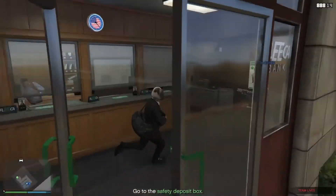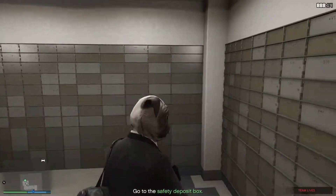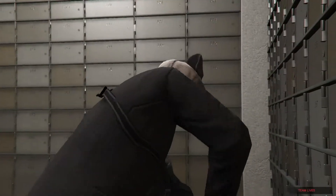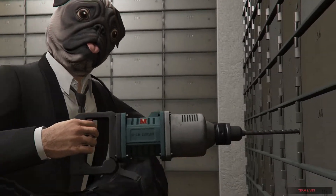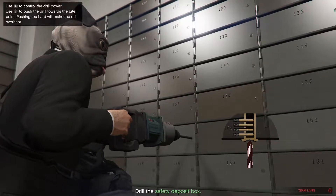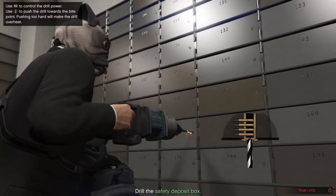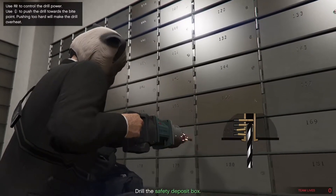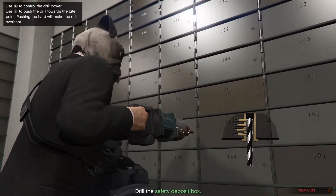Yes, it is a robbery. The driver is required to control the customers in the bank through the use of machine gun fire, whilst the driller goes through to the back room to locate the security deposit in question. At this point, it is required to remove the equipment from the bag and apply the head of the drill to the safety deposit box in question, in order to compromise the integrity of the lock. One will need to activate the drill and apply consistent pressure to break through the different levels of the lock.